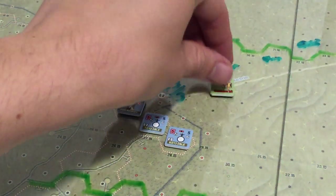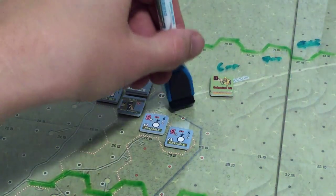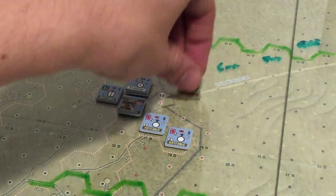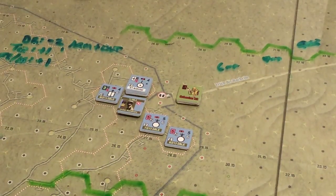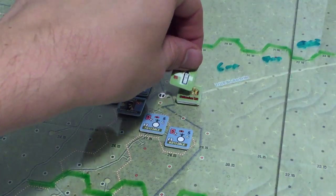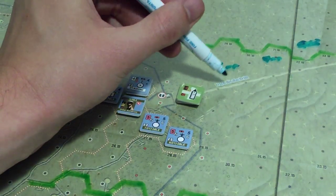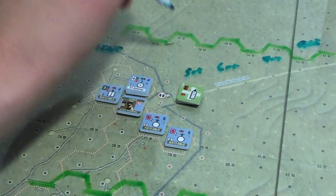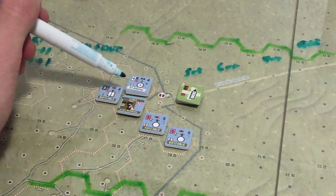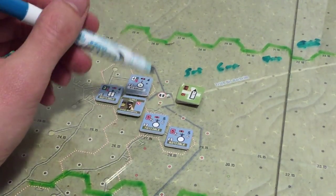The suppression result gets turned into a cohesion hit. We've sacrificed unit cohesion to avoid being paralyzed by the artillery. Cohesion hits take away one from fire rating and one from assault rating — not huge by themselves. If you stack them, you suffer two from fire rating, two from assault, and one from troop quality. A third cohesion hit becomes a step loss. These build up through attrition. We add the cohesion hit and, because we mitigated the suppression, we can advance the hex.